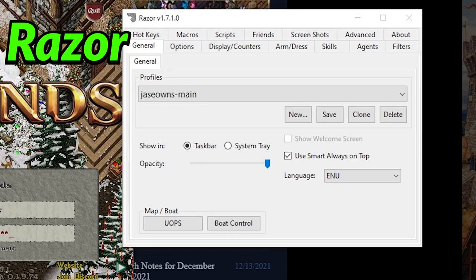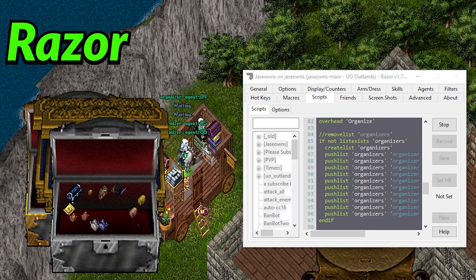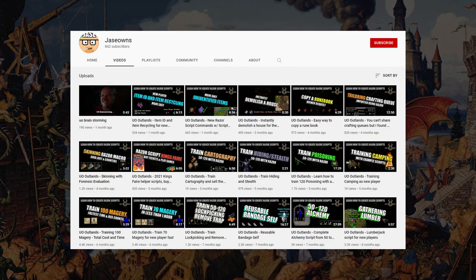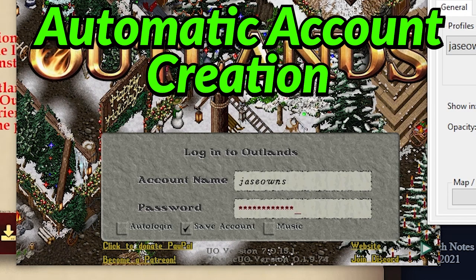Razor is an assistant program to help you customize the game with overhead messages, helpful macros and scripts, and automated agents to help you organize, buy, and sell gear. What you choose as your username and password will automatically create your account, so make sure you remember what you use.